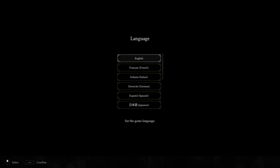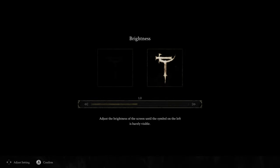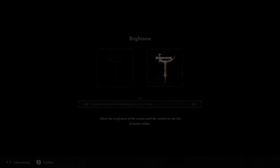There we go — we've got a load screen. 'Your controller is now ready for gameplay.' Well, that's exactly what I would expect. English. Adjusting the brightness of the screen until the symbol on the left is barely visible — it's barely visible, kind of like that. I'm going to turn it up just one more click simply because YouTube sometimes dims things a wee bit.